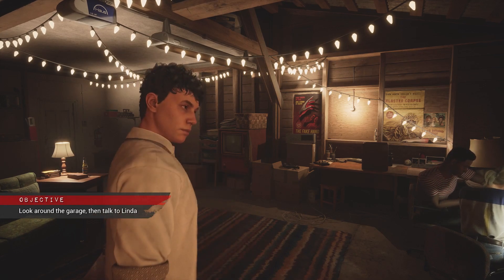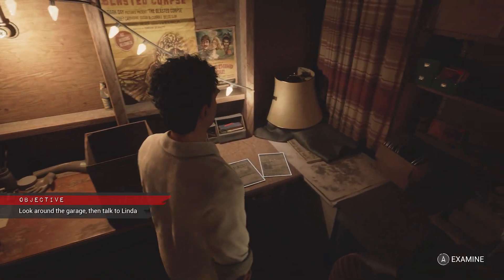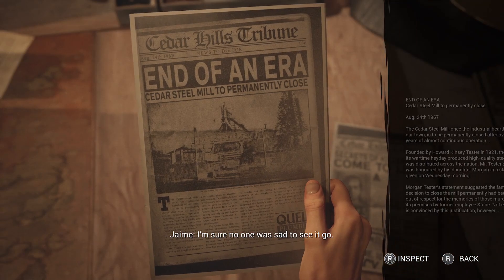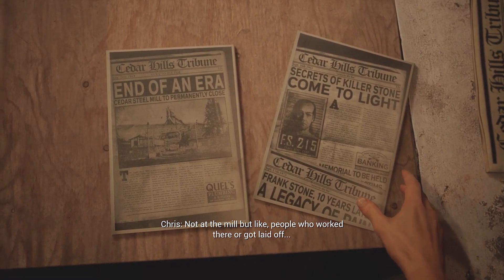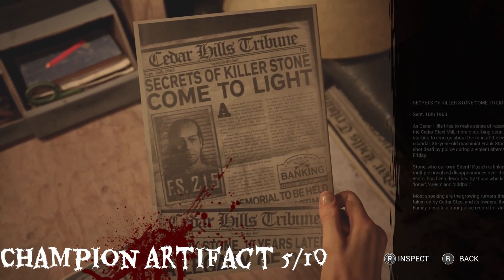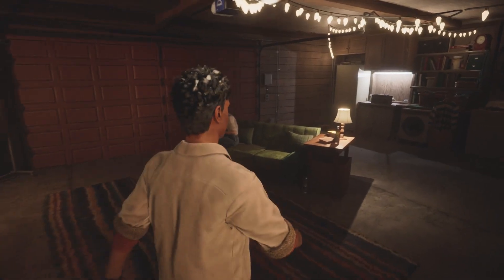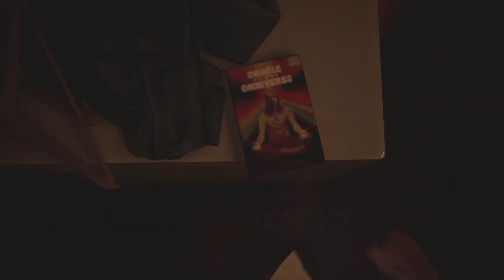When the chapter begins you will be in the garage. Straight ahead will be a desk that's next to Robert, with 2 pieces of paper to inspect and read to unlock the 5th champion artefact. At the back of the garage behind Linda is a book on top of a washing machine. Read it for the 3rd murder mill artefact.